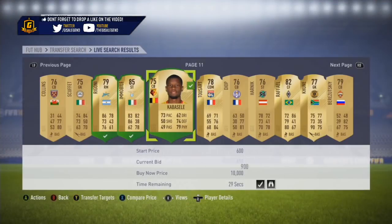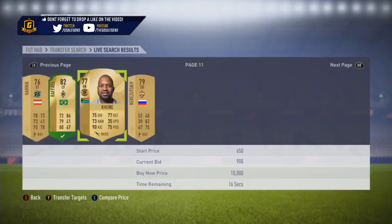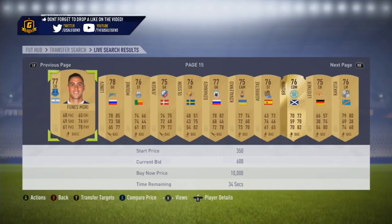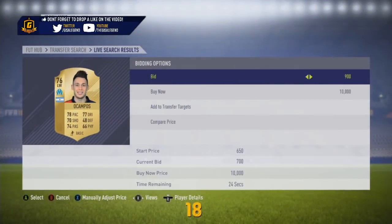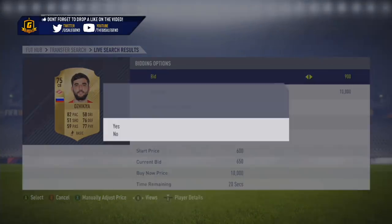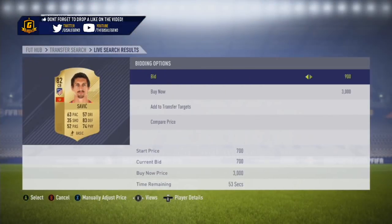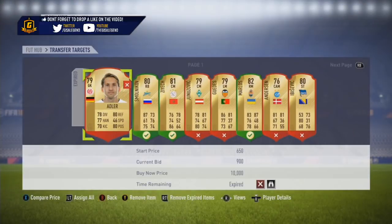I've seen people say 'why not go to the 59th minute?' — no, you're not here to spend ages and ages doing that. I can get 58 in a couple of minutes. I've had times where an entire page or two or three pages in a row are literally all rares and I can just bid them all rapidly. You will get people outbidding you, so you have to be aware and prepared for that. You will make the odd mistake as well.